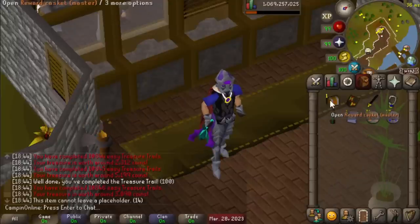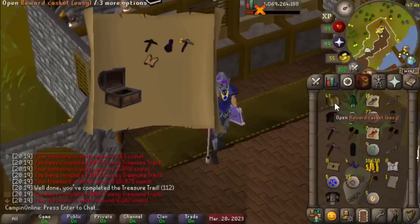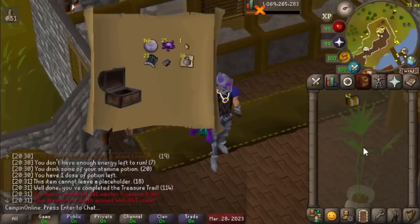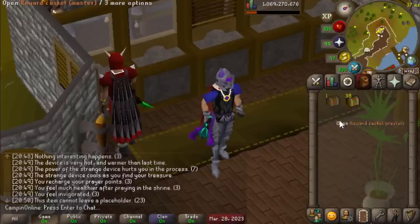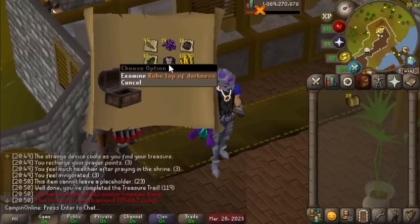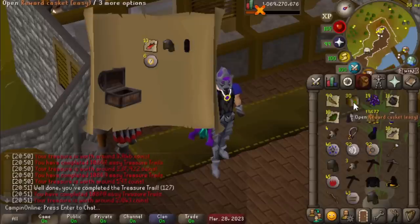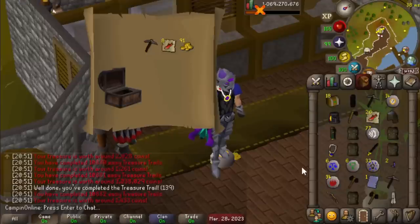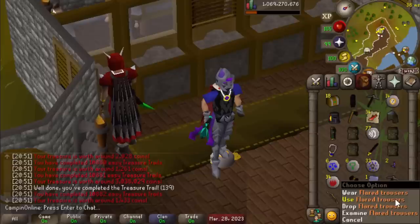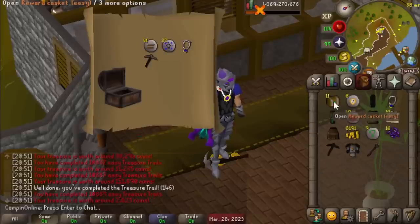Shaking my head. One master at least — nothing interesting. Another master to open up. No unique unfortunately — oh, another master. Hey, that's a unique one we've already got. Back to the easy clues. Hey, there we go — there are the flared trousers we were looking for! Thank goodness Borrow Iron isn't still here, otherwise he would be very upset I'm sure.